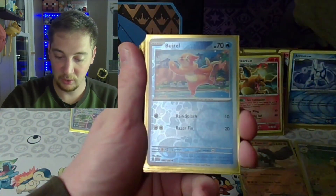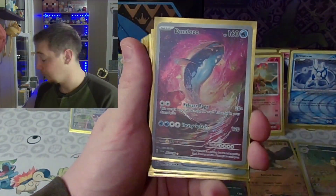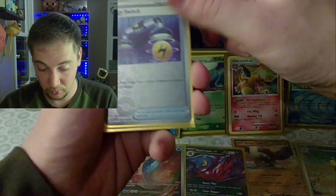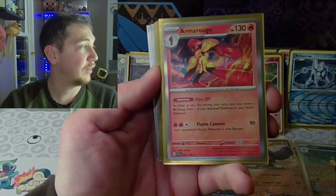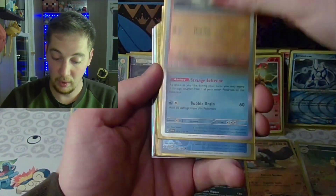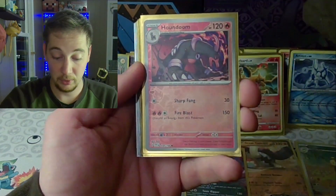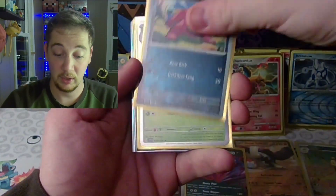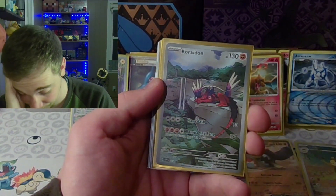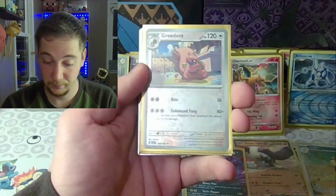As soon as I say I'm going to go faster, we get more hits. What is going on? Don Dozo, dude — Don Dozo! I don't know the value of any of these cards, but there are so many cool cards in this collection. Whoever's collection this was, they really had a great collection. The Koraidon to go with Miraidon, from the ETBs.